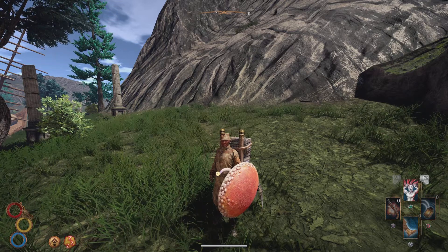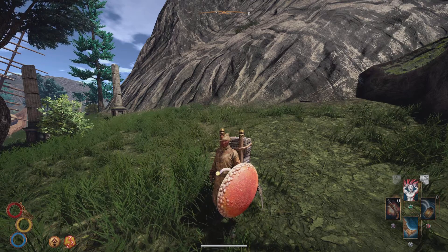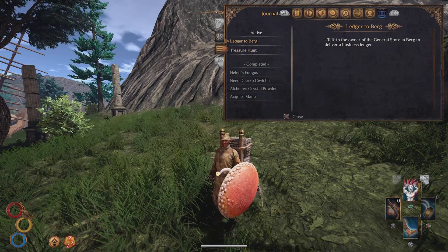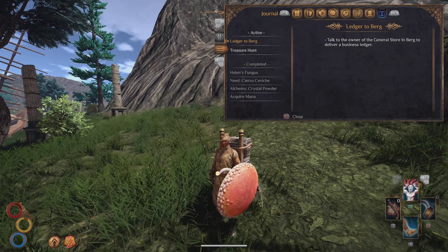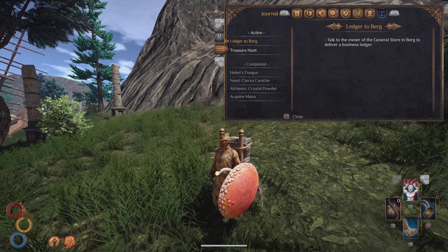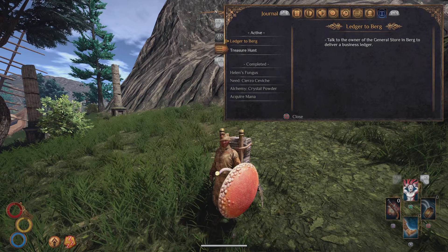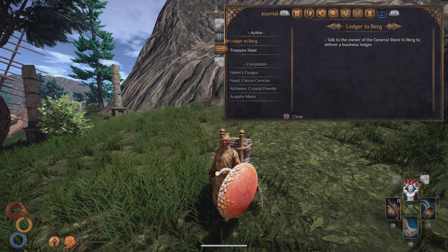In the beginning we did a few minor quests for people in Sierzo. We have the Ledger to Burg which is still active. This will be accomplished a little later on, but we finished Helen's Fungus. The repeatable quests need Sierzo Ceviche and Alchemy Crystal Powder. We have also found our first unique armor set, the Merton set, which does not provide any defense - it's only cosmetic, so you can skip it if you want.